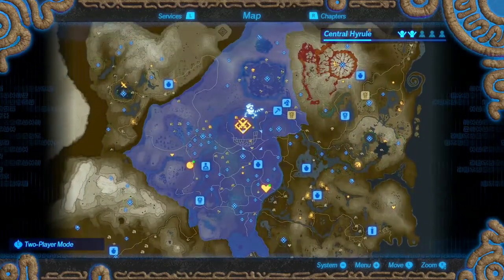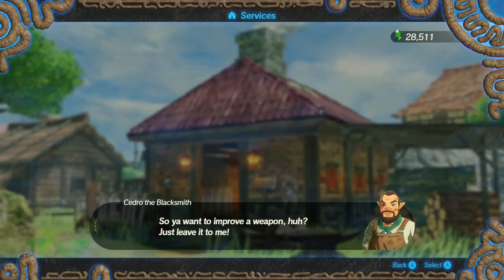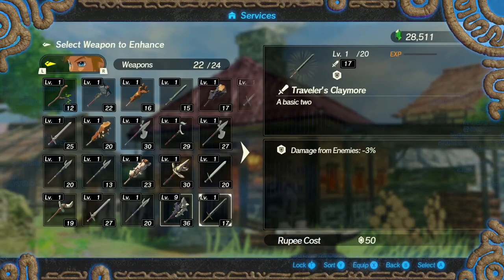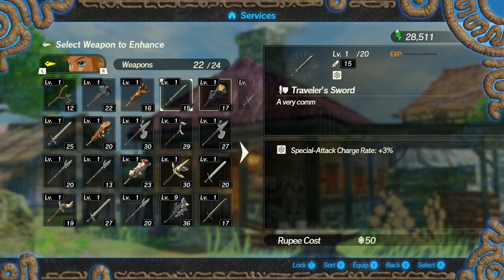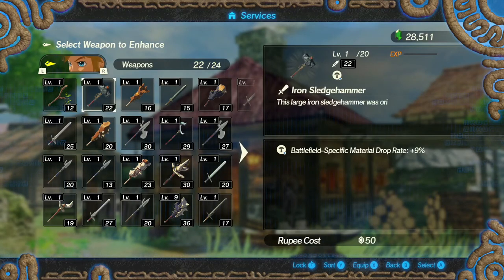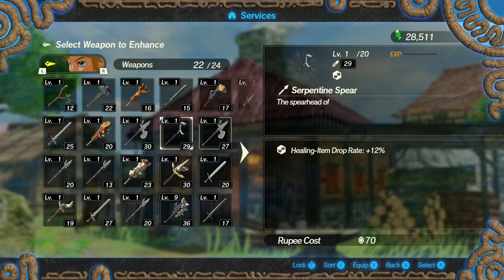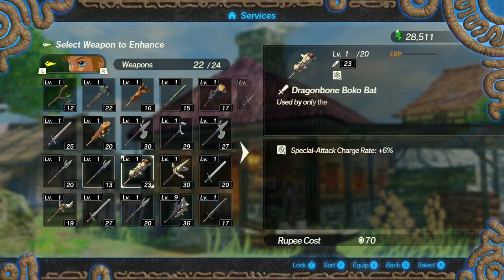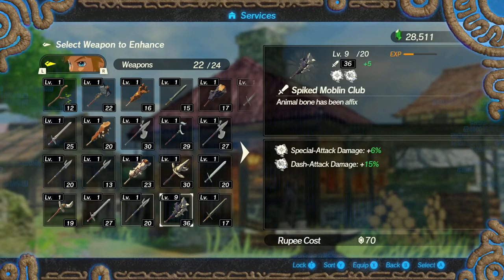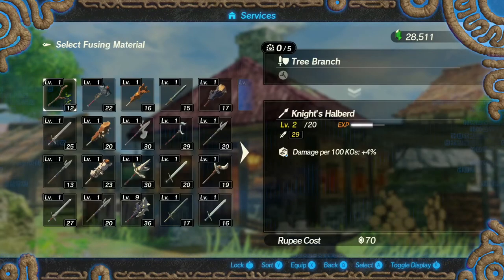Alright, with that I think we are going to maybe fuse some weapons. Since this is a main story mission — I did get this yesterday, and this seems like a very good ability: Ancient part drop rate, because ancient parts seem very difficult to find. I'm not sure what things I want to combine here. I have a really good two-handed weapon, so how about we make a really good halberd?